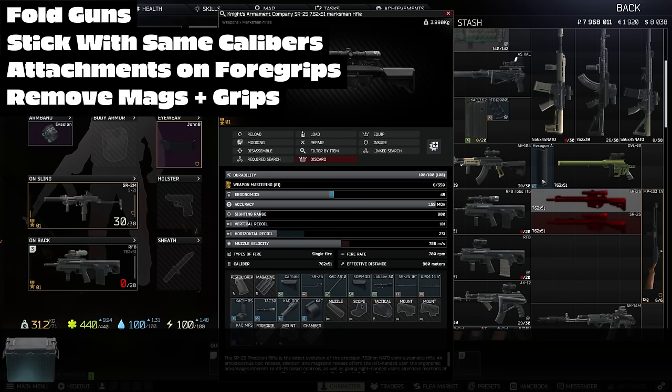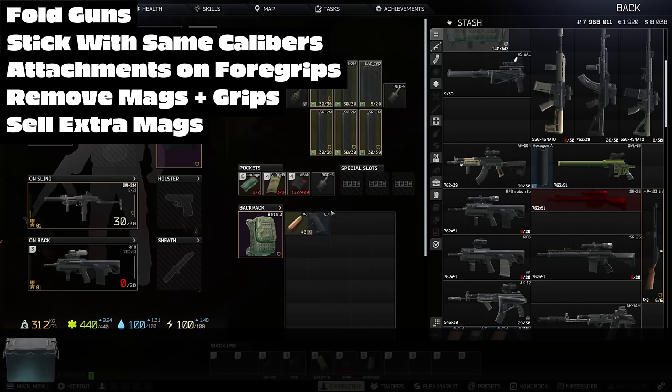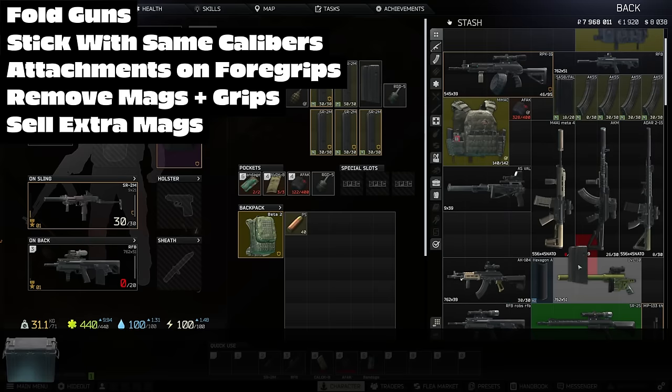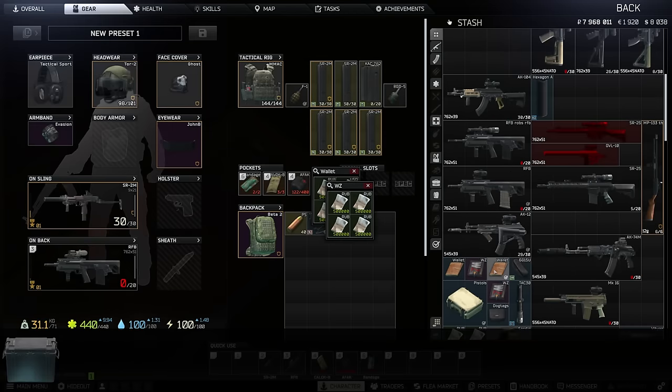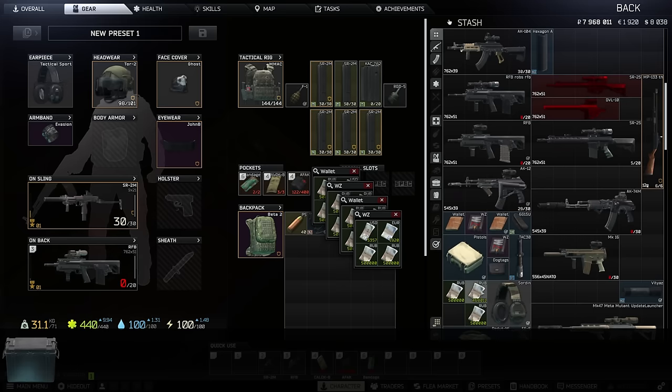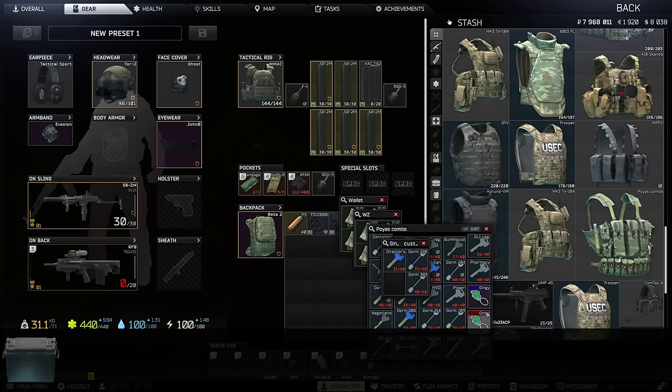Final note on the gun topic: sell those extra mags unless they're high capacity or can't be easily obtained. Hoarding mags that can be purchased is just pointless. Keep running your scav if money's an issue. Speaking of running scavs, I often keep the wallets and ginkgo keyrings to use for money storage and bringing keys into raid early on.